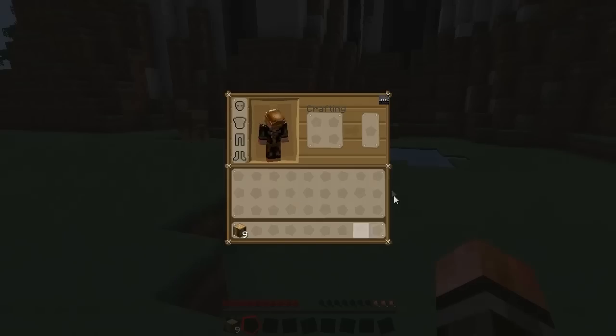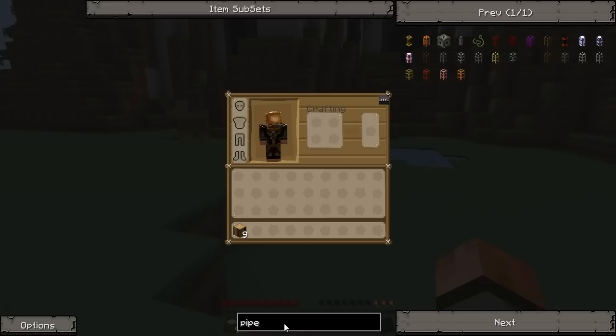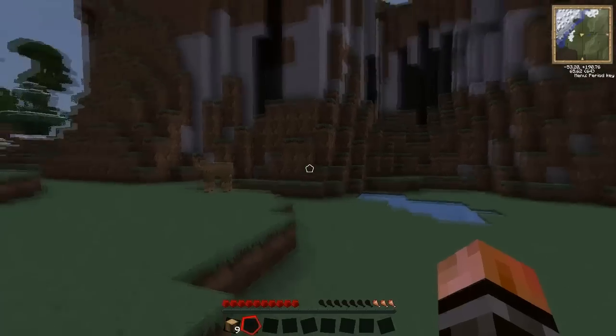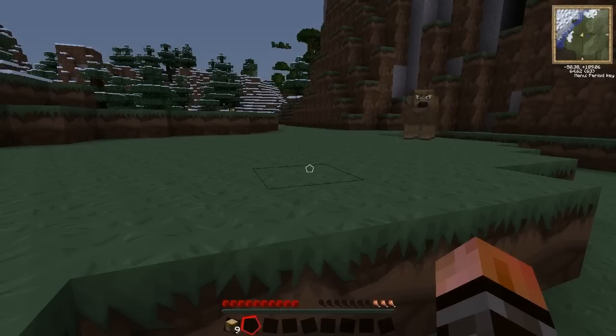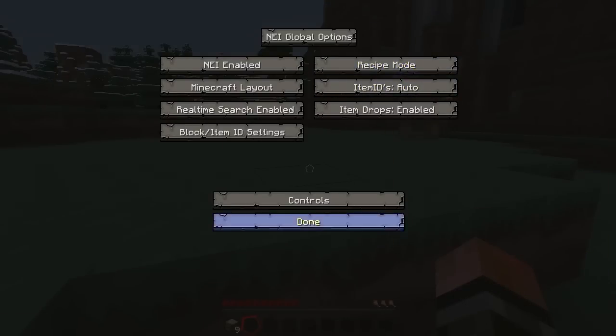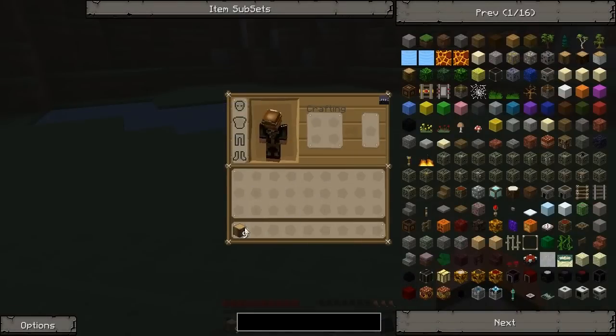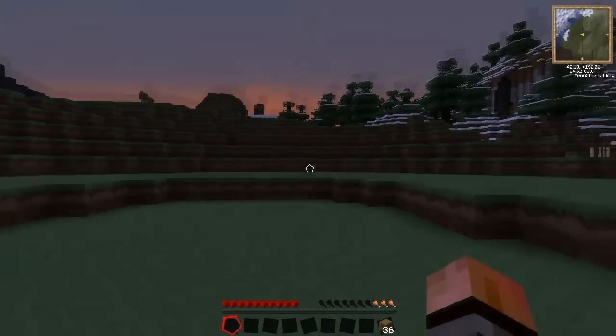Don't worry, I have Not Enough Items right here, so that's going to guide me. Make sure I'm in recipe mode — yeah, don't put it in cheat mode. I'm in recipe mode now. I changed mine too. I guess it defaults to cheat mode; I don't remember, because I did a fresh installation before this.